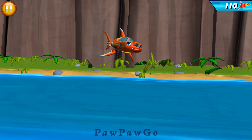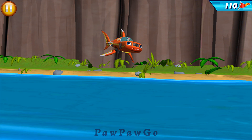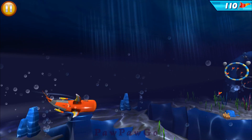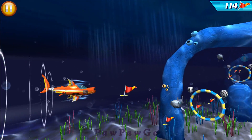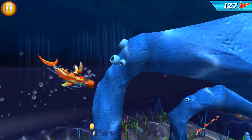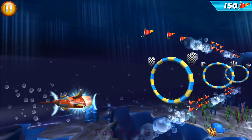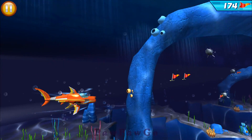As a shark, my sleek body and powerful tail are designed for really fast swimming. Move up and down to collect more flags. Unbelievable! Way to go! That magnet will attract flagpoles right to us. Great job getting those flags! Wow, look at Blaze go!